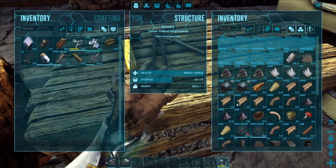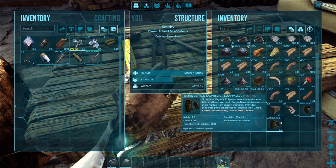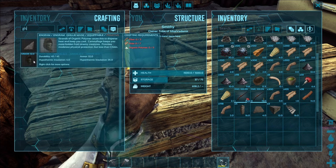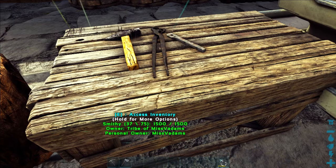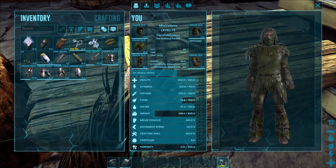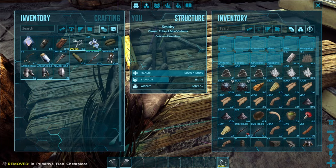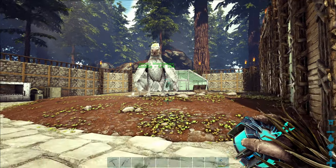Another thing we're going to need to tame our queen bee is a brand new set of armor — some ghillie armor, which I've already crafted. You're going to need organic polymer, hide, and fibre to make this. The great thing about this armor is that it provides camouflage, and since the queen bee is a passive tame it's really useful to be able to sneak up on her. It also provides a little bit of insulation against the heat, which is useful in the redwoods where it can often get quite hot.